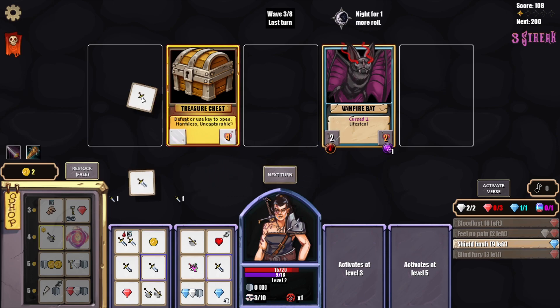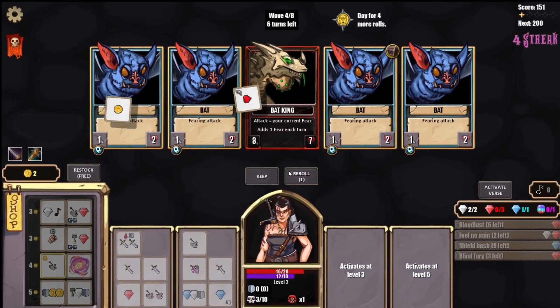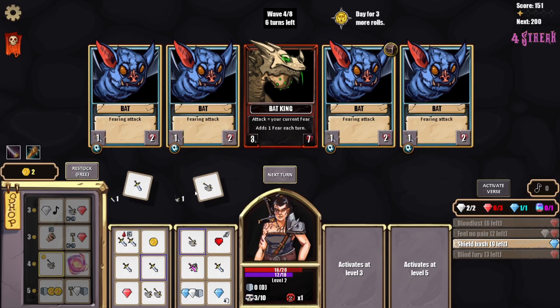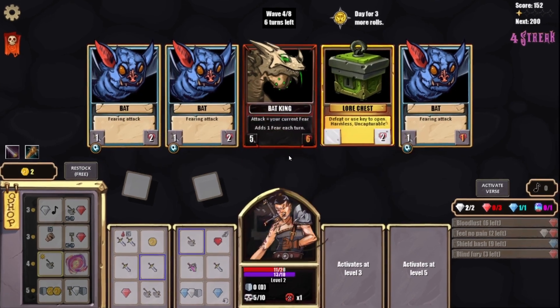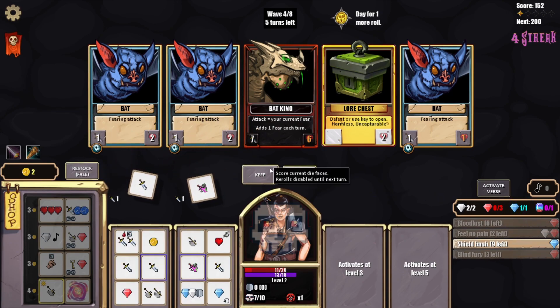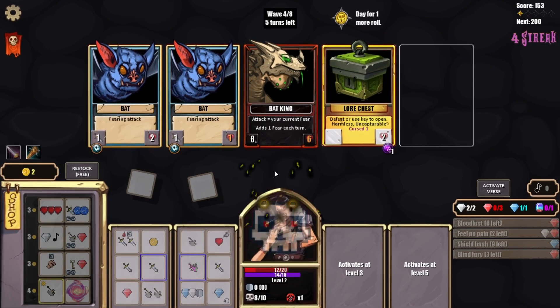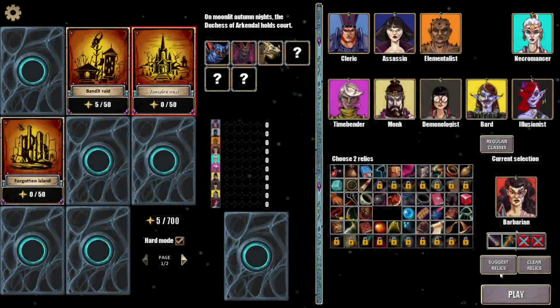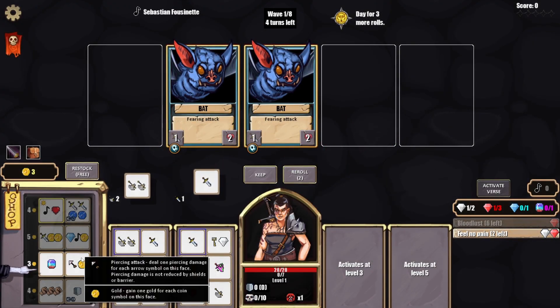I was hoping to get a red so I could open the chest — if I got a red I would have bloodlusted, giving me three, and then done one there and one there. Actually no, I couldn't have done anything, never mind. You have more health — Bat King normally has five health. Holy cow, I just gained a lot of fear. I'm 90% sure we just die on the spot right here, because you're gonna add fear right here and we die out of fear.